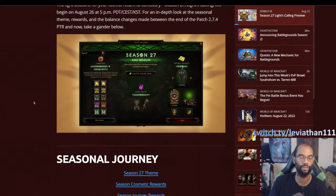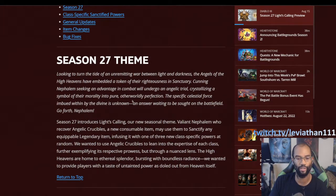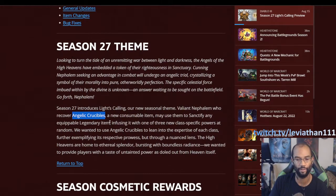You won't have access to the Angelic Crucibles and all that stuff, which will modify some of what you do when the season starts. The Seasonal Theme for Season 27 is Light's Calling. Angelic Crucibles are what we're chasing this season — it's a new consumable item you use on your items to sanctify them. It's specific to Legendary items and turns them into Ancient items. It gives you one of three powers specific to your class, and they come at random. You can only wear one Sanctified item at a time.